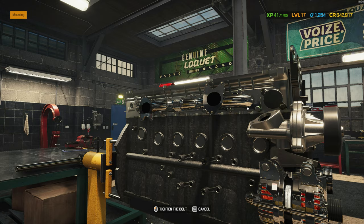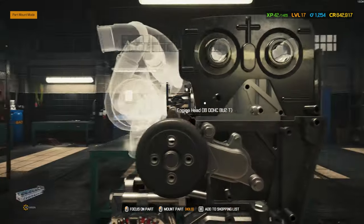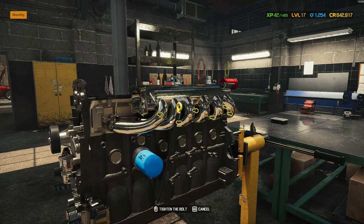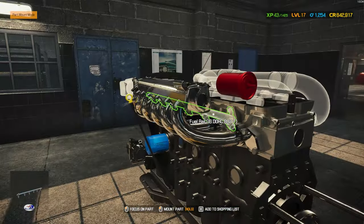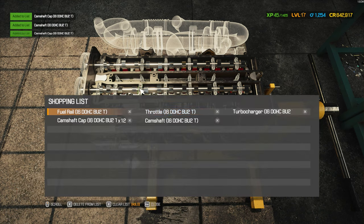The exhaust manifold takes fumes out — the controlled explosion happens where the piston and conrod are, and that creates smoke that needs to come out from the exhaust manifold. The intake manifold takes in air to put into those chambers, because for fire you need oxygen, a fuel source, and the spark. I need the camshaft cap — made that mistake again. Do I have the throttle? Yes.